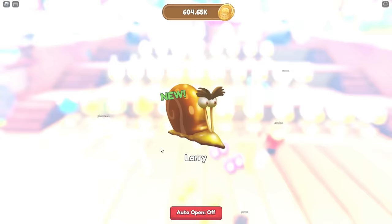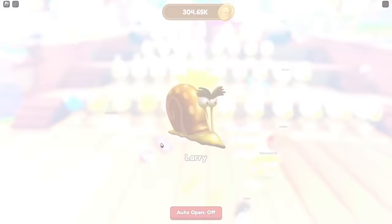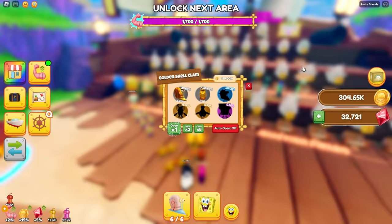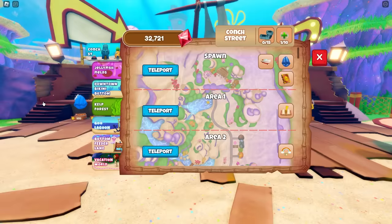I got Tina. I don't know if that's good at all. Larry? Are you serious? I'm spending all my money on opening pets. There has to be a good pet in here. Another Larry. Okay, these have got to be at least decent. Let's see — equip the best ones. Oh my gosh, I have 2,700 strength! Okay, that's perfect. Let's go to area three real quick.